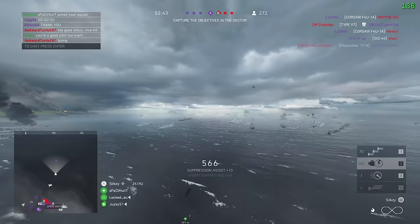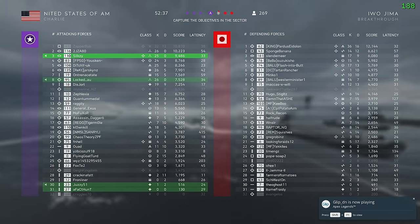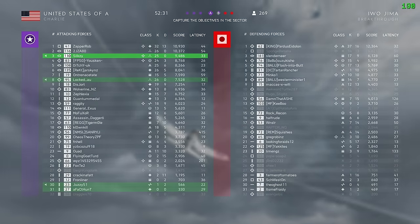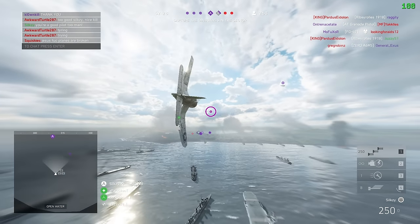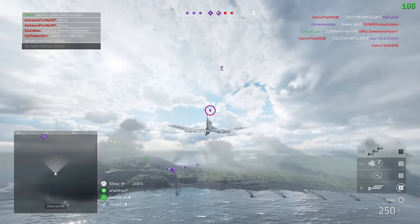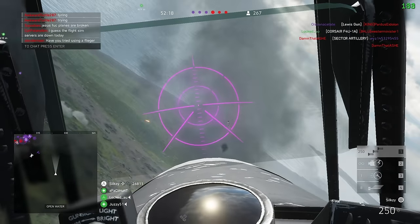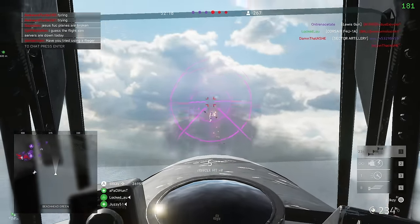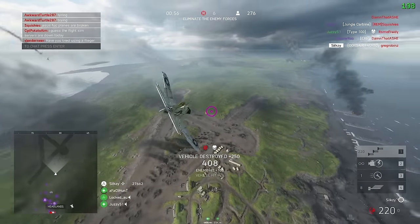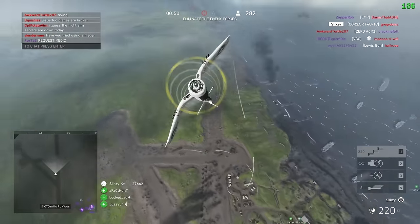I'm just gonna put a bunch of rounds in that area — doesn't really matter. Just get him in there and then rearm. We're gonna look for more planes. We got grey robins back in the plane. I'm just making sure to kill all their vehicles. We got a white plane there — white plane, white plane! They're scary. Beautiful. I love killing people in first person — it's always more satisfying in my opinion than just beaming them in third person.